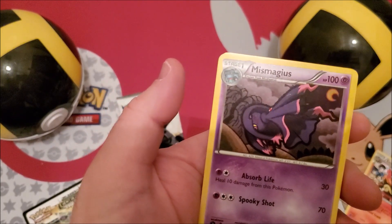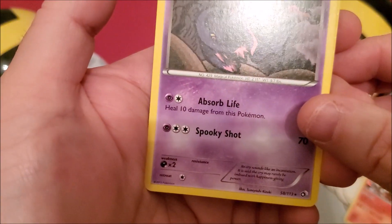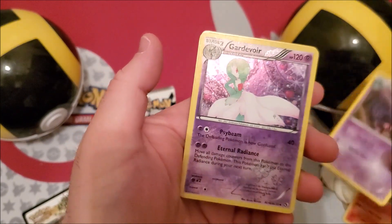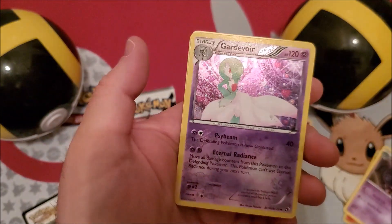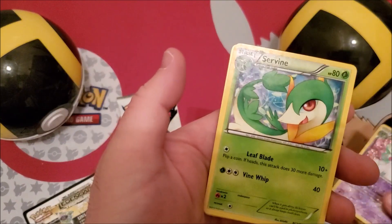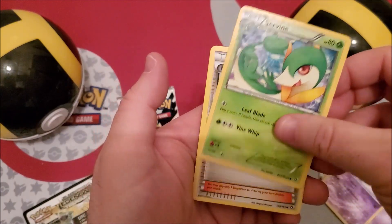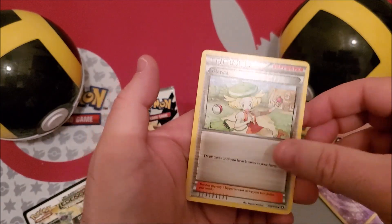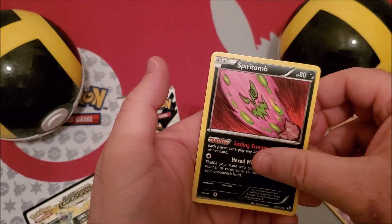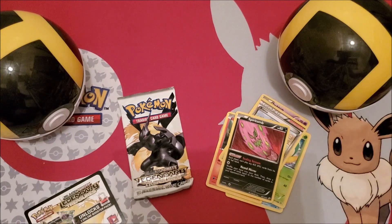We have ourselves a rare Miss Magius — that is a rare Miss Magius. We have ourselves a reverse holo Emboar, sorry for the glare. Servine. And a Bianca trainer card.